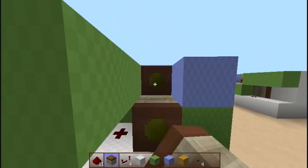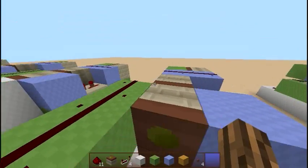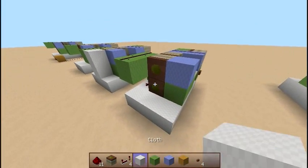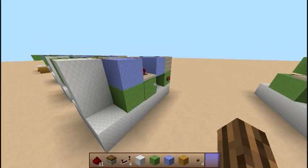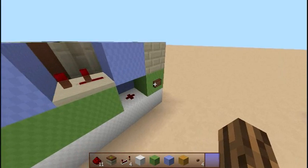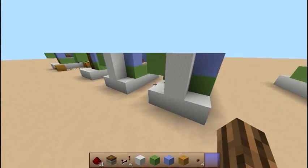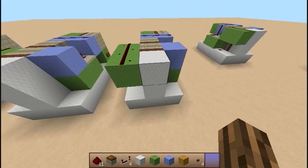Let's go ahead and place our sticky pistons right here — these will be the blocks that are moved. So go ahead and press your output, and the blocks will be pushed out two blocks. Then press it again, and your blocks will be retracted to the same position they were in before.